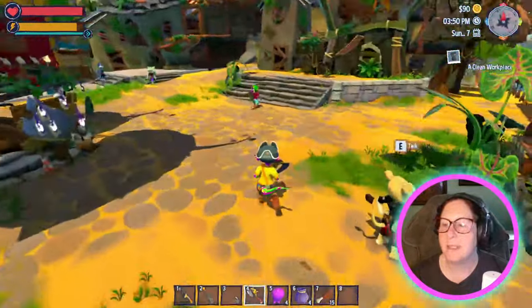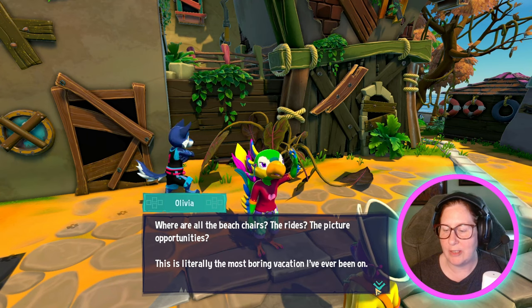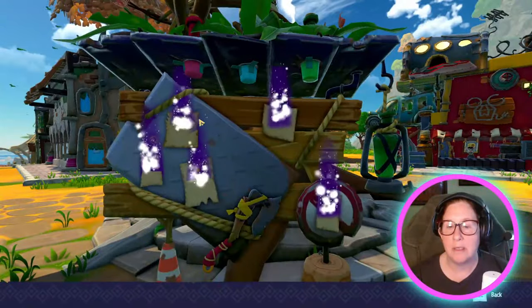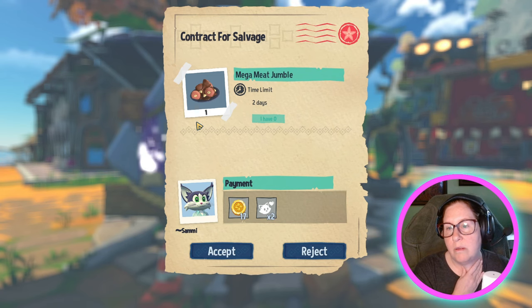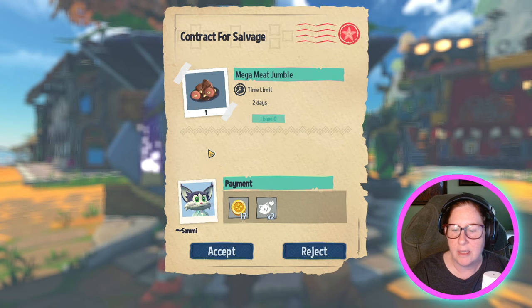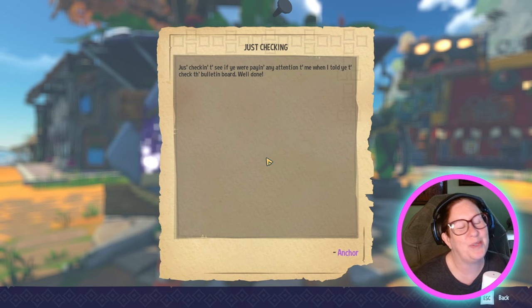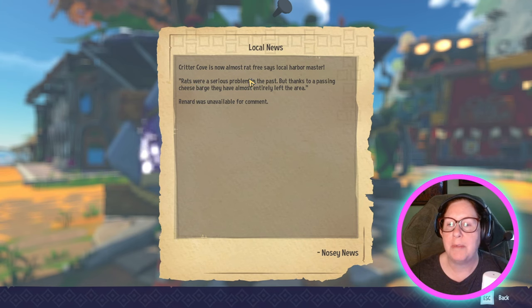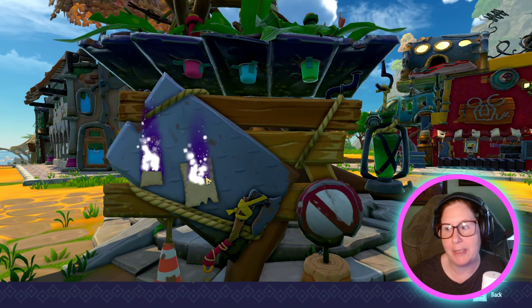We've still got these poor tourists running around. 'Where are all the beach chairs, the rides, the picture opportunities? This is literally the most boring vacation I've ever been on.' I am terribly sorry — we weren't expecting you quite this soon. Oh, there's a contract for salvage — so this is where you get paid. Mega meat jumble: I have two days to complete it, I'll get 17 coins. Checking the bulletin board — 'Critter Cove is now almost rat free,' says local harbormaster.